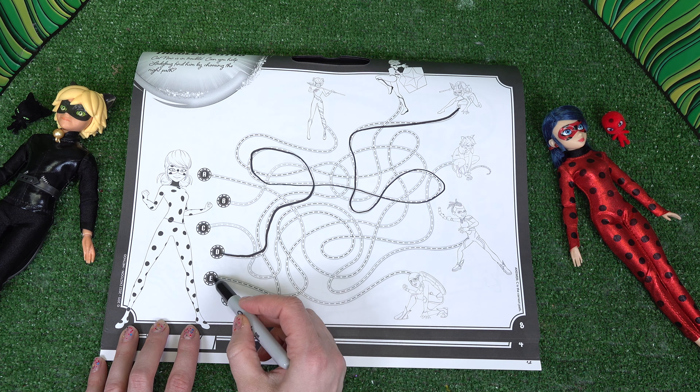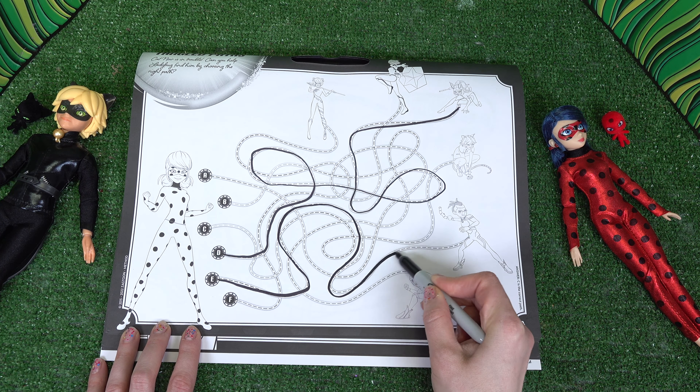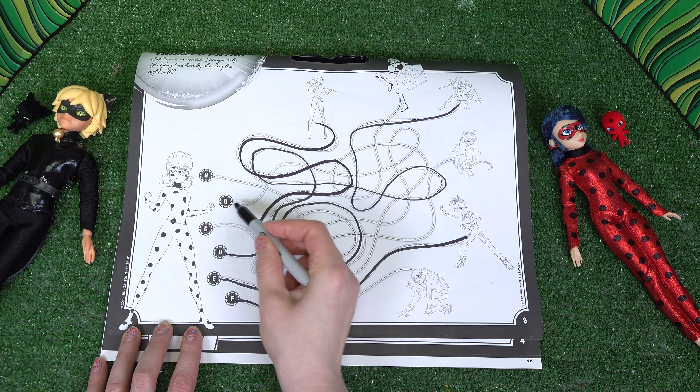Let's see — A, B, C, D... W, X. We are missing Y from that box. And number four, we're missing A again. So Marinette's best friend is Alya.